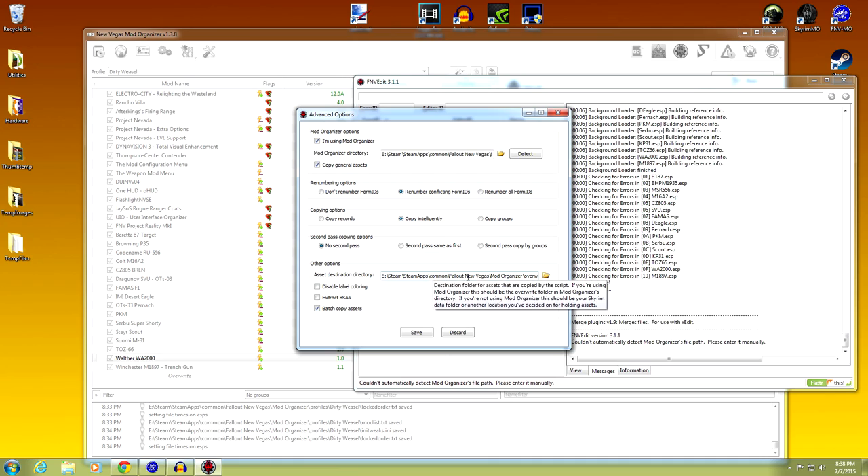Now it'll put everything - all the assets you're building with this merge plugin script - into your overwrite file. Leave the Extract BSAs box unchecked since we're just doing ESPs. Check Batch Copy Assets - if this is checked, assets will be copied via the batch script after XEdit is done merging them. You should have this enabled for merger review mods just to be safe. Now save this profile - hit save.